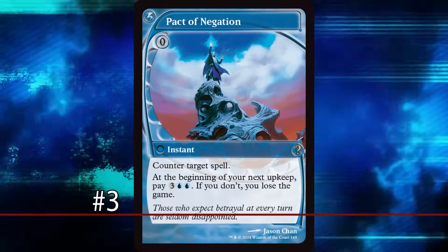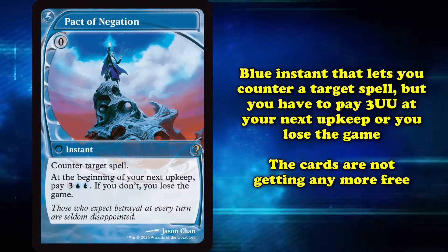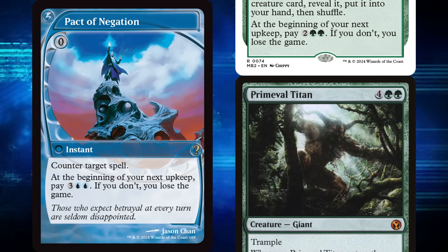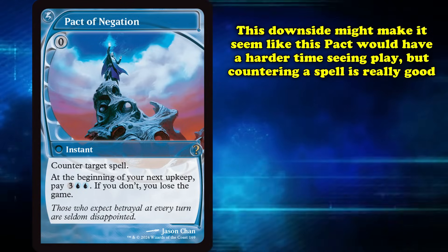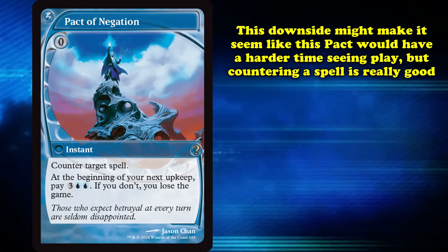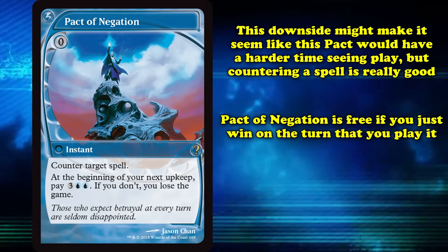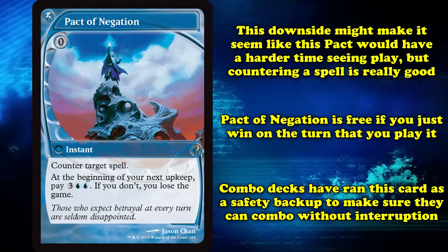At number 3, we have Pact of Negation. This is a blue instant that's entirely free with the effect to counter target spell, but you have to pay 3 and 2 blue during your next upkeep or you lose the game. Similar to Summoner's Pact, it's free to cast but has a huge tax on a later turn. Unlike Summoner's Pact, there's no other card you'll be finding that gets around this weakness. Luckily, Pact of Negation is effectively free forever if there isn't a next turn's upkeep to go to — as long as you can win the game on the turn you use it, the card has basically no downside. As a result, combo decks have flocked to it as a way to protect their plays.